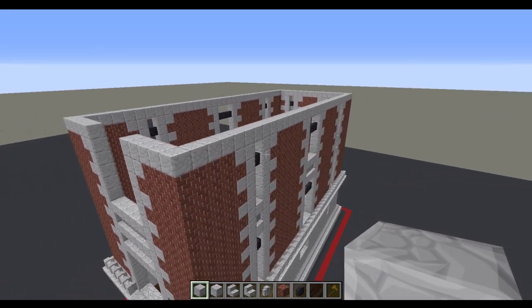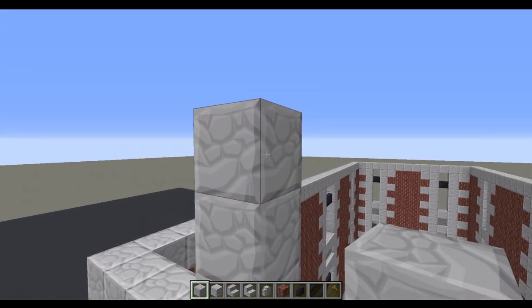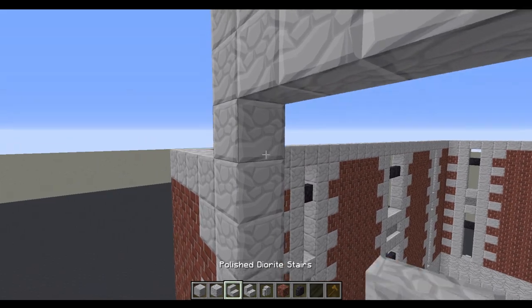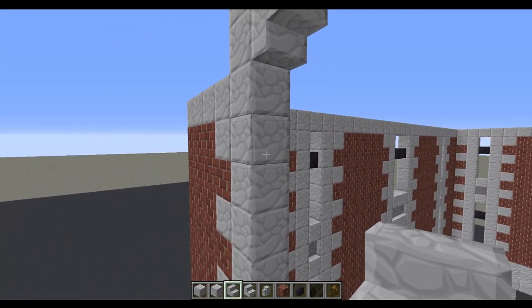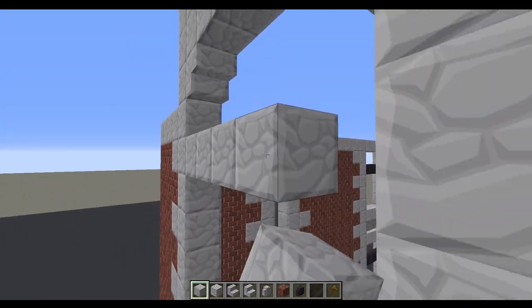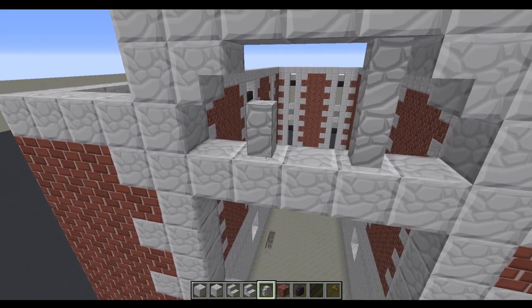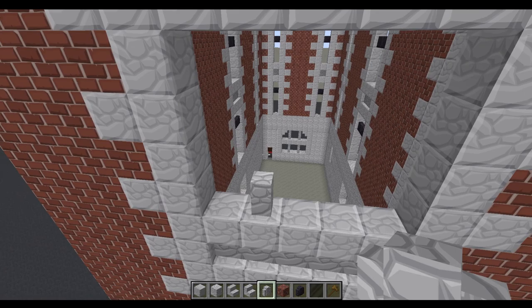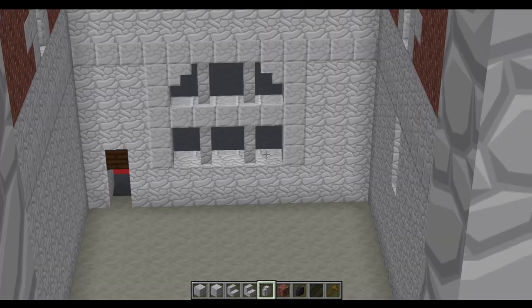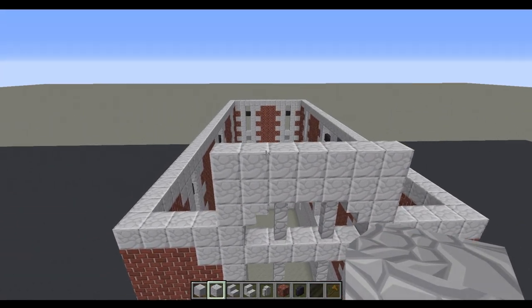Now we're going to deal with the front window. Come up three blocks on both sides and connect these across with two layers. Underneath, place an upside-down stair on each of these. Come down one full block — level with the cross beams but one line higher than the other windows — and come across with a set of polished diorite. Then connect these up all the way through with diorite walls in between, giving us a nice effect exactly like the window we did at the back.